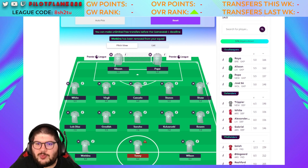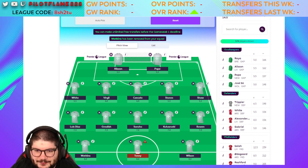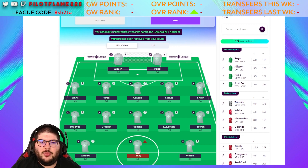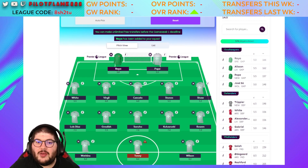Forwards are central strikers, false nines, or players in a front two. As an example, if Calvert-Lewin and Demarai Gray play as a front two for Everton's 4-4-2, Gray would get reclassified as a forward. Players don't change position mid-season, but they can change price. Price changes happen after game week one — players go up by £0.1 per change if enough transfers in, and down by £0.1 if transferred out enough. If a player rises £0.2, you can sell for £0.1 profit.